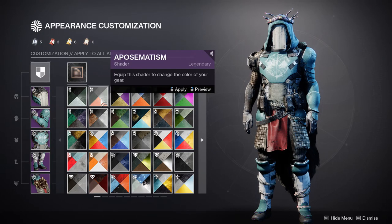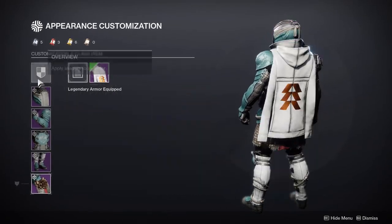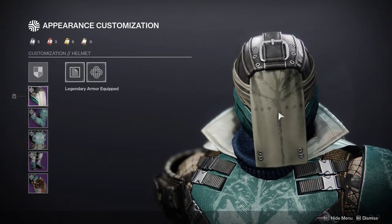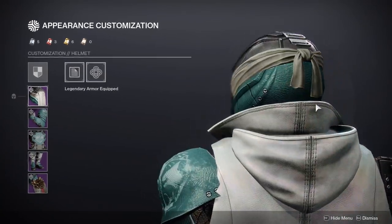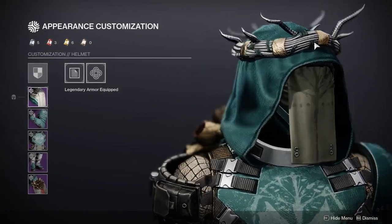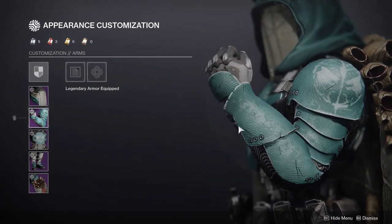Before we get to the shaders, we're going to look at each armor piece individually. First and foremost, I'm a big fan of the helmet itself - for whatever reason it looks super cool to me. I think it's the cloth in the front with the tree design. It shaders pretty nicely as well. I'll show you each shader individually in a bit, but overall I think the helmet looks really cool, definitely looks cool with the crown too.